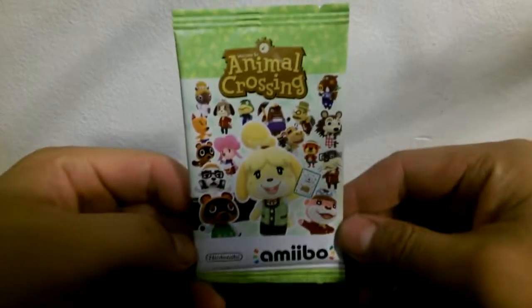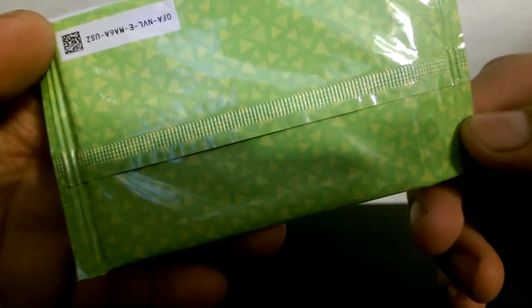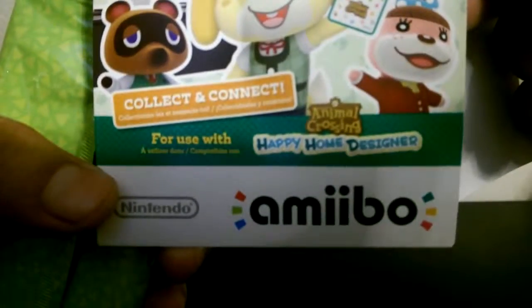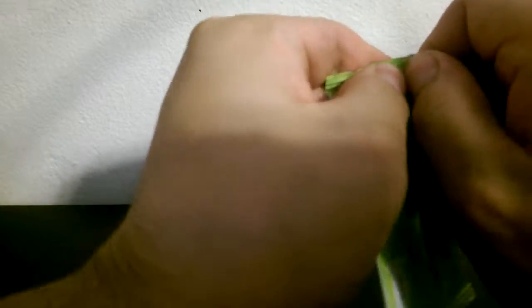Alright, so here's the booster itself. I actually like the little grass pattern on the back — it's lighter than the grass pattern in the game, I've noticed. I don't even own the game this is for. It says on the outer thing: Happy Home Designer. I don't even own that game; I'll probably buy it now that I bought these cards.